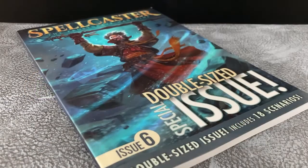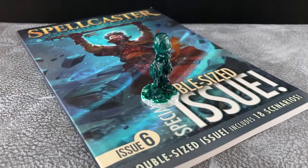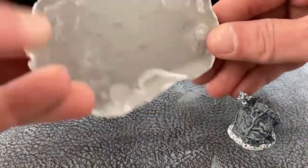Spellcaster issue 6 contains an excellent four-part campaign called Swords Against the Slime Lord. I've always wanted to play it, so I am painting up this old toy for the title role in hopes that I'll get to play it one day.